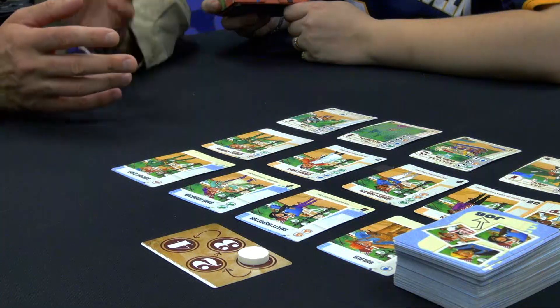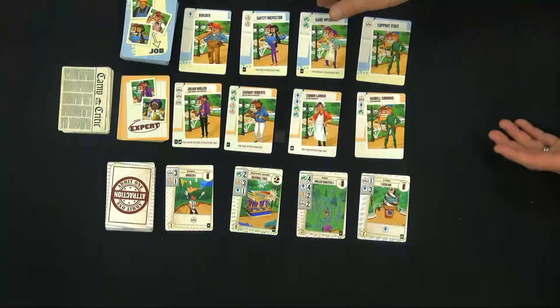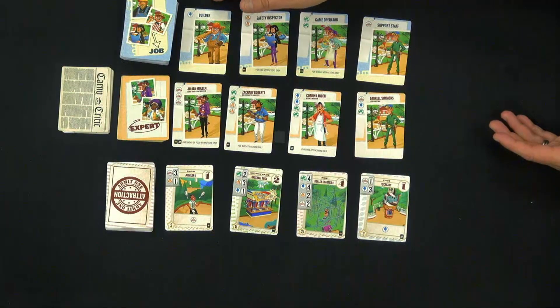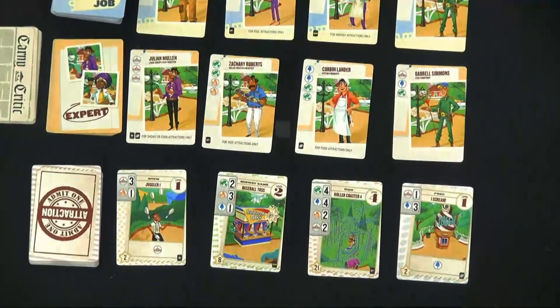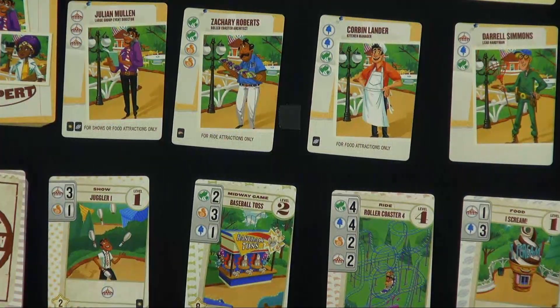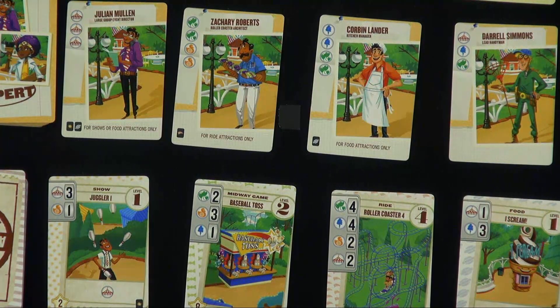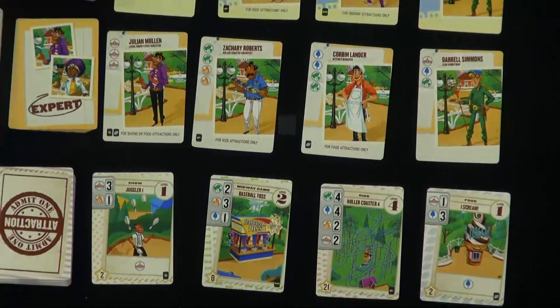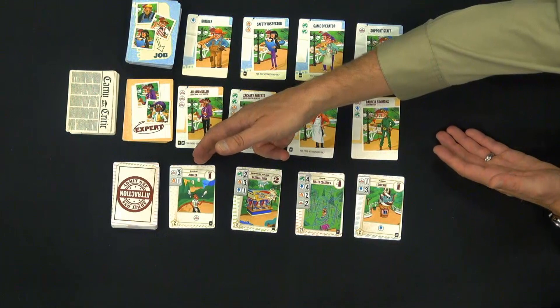The idea of the game is you're going to collect sets of cards called jobs. These jobs are going to be builders, safety inspectors, game operators — things that are going to help you build attractions in your theme park, represented by these icons. The icons are going to be blue, yellow, green, or red and you collect sets of those to be able to build theme park attractions.